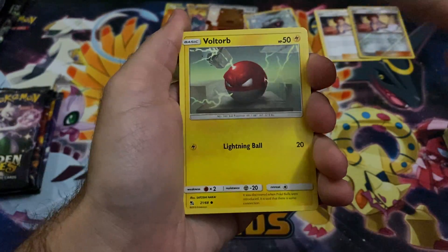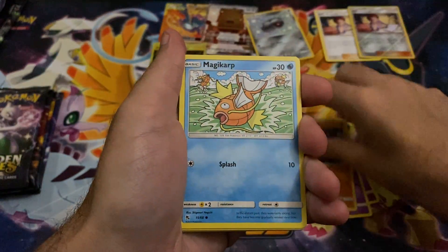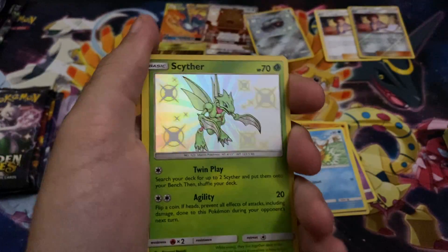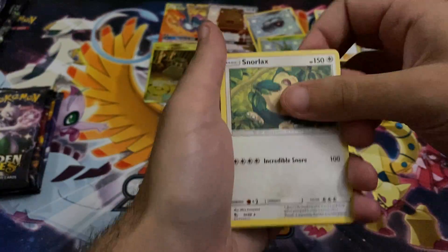Have you guys opened any of these packs? They're really hard to come by — took me a little bit to obtain some. We got the Magikarp again, we got the shiny Scyther! And just the Snorlax, but that's okay.